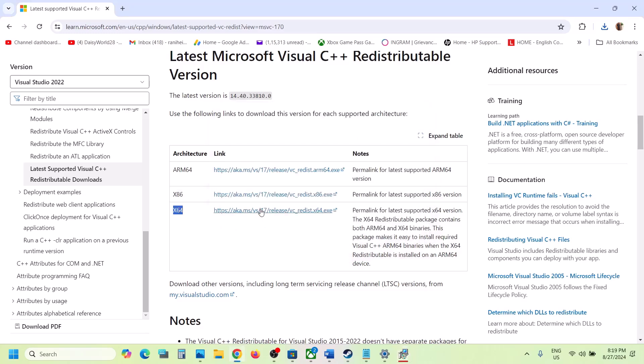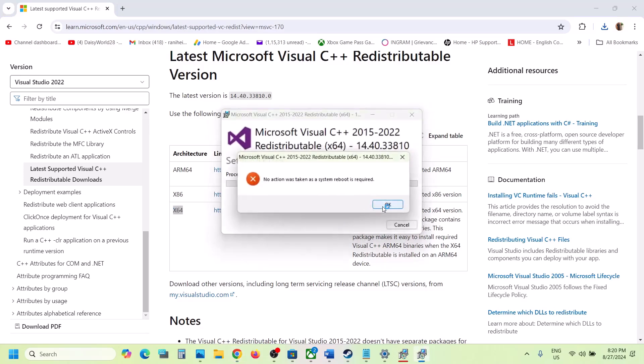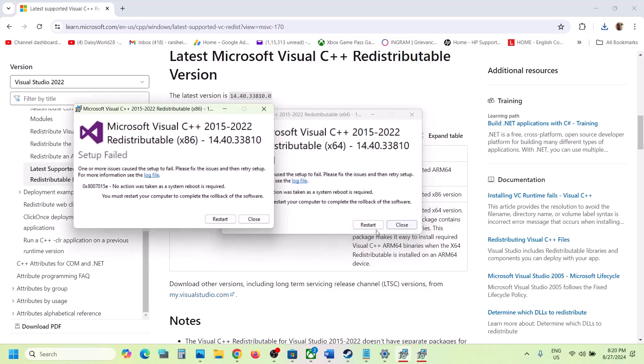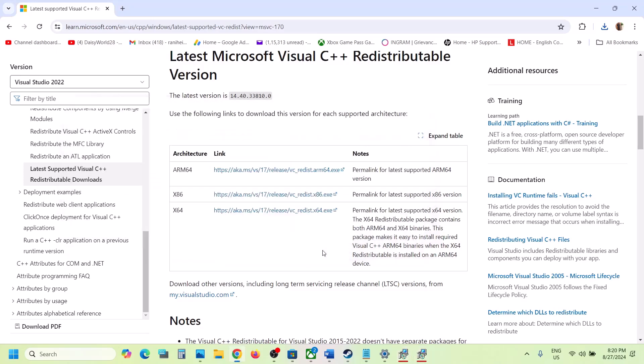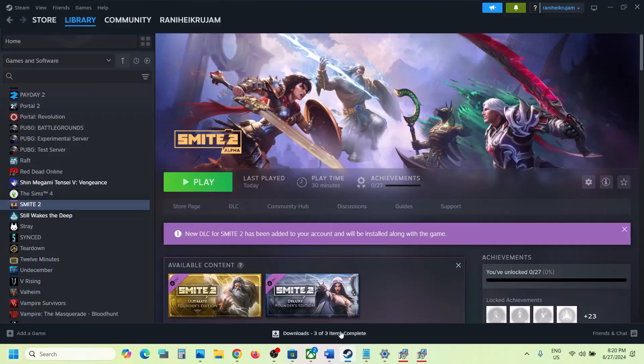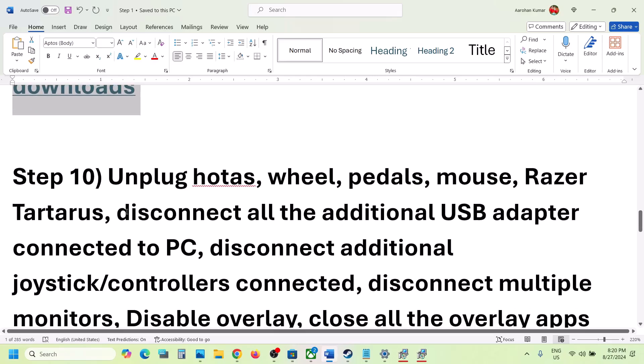Now download the x64 file as well. Once the download is complete, run that exe file. If you see the Repair option click Repair; if you see Install, click Install. Once both files are installed, you will be prompted to restart — click Restart. Make sure that you restart your computer after this, as the restart is mandatory. After the system restart, launch the game.